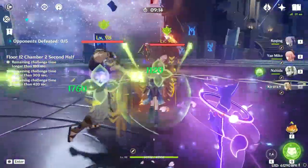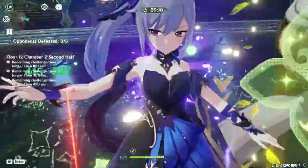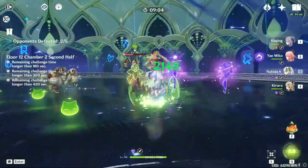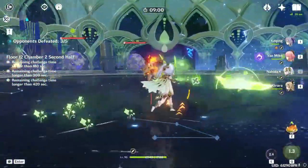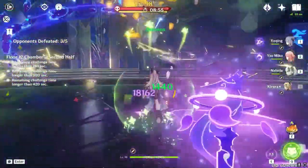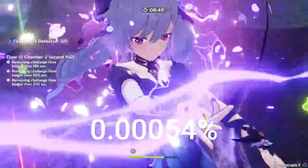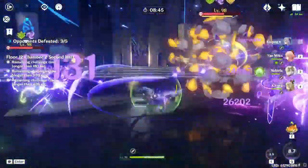That joke I made earlier about having a 0.09% chance of hitting crit on your circlet five times in a row? Good luck even trying that in the first place. That scenario requires a four-line circlet with crit main stat and crit substat. Out of 165 circlets that I farmed, only one of them met this condition. That's a 0.6% chance to even try to execute a 0.09% chance — meaning there's a 0.00054% chance of it happening. This is why I hate circlets.